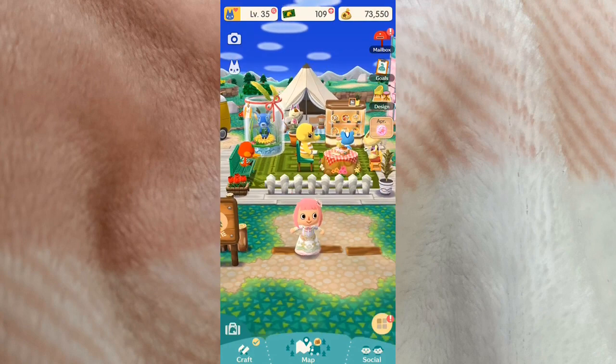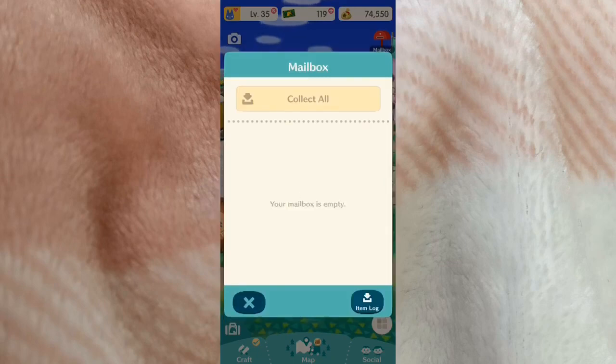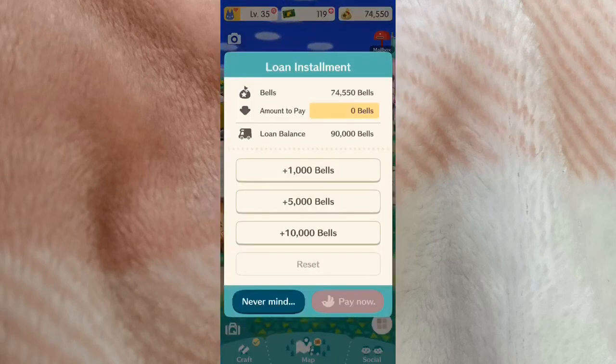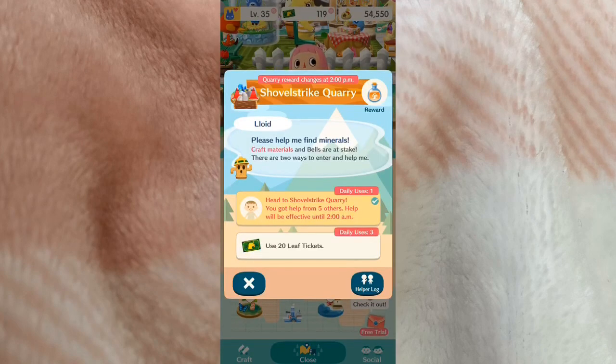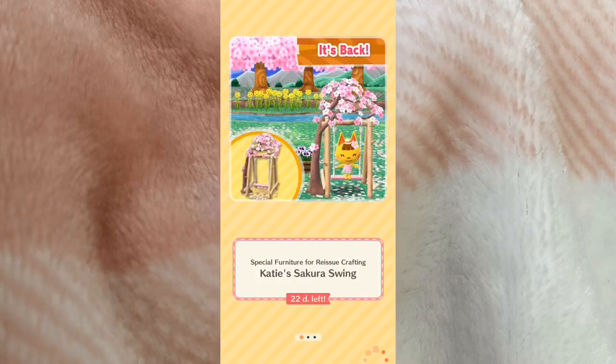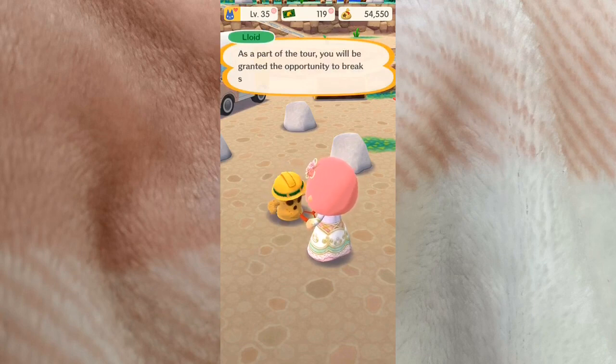We filled all the requests, let's collect everything. I'm also going to pay off a little bit of my loan — I try to do this every day so it doesn't sit there forever. I'll pay 20,000 right now. Oh, I can get into the shovel strike quarry! I'm going to do this and then I'll end the gameplay and we'll go check out the nail art. I love doing the shovel strike quarry every day — it's so much fun.